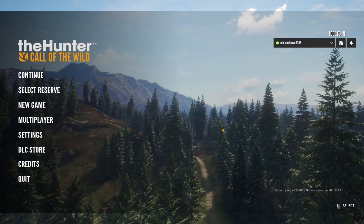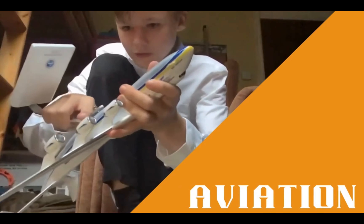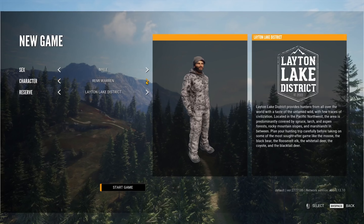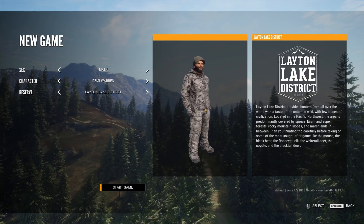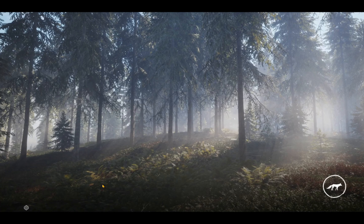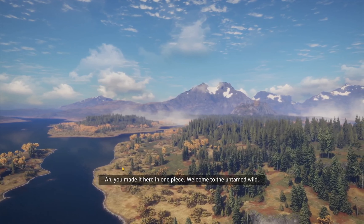Alright, we've got to create our character or choose our character - this seems to be the only one that is different. We'll go with what's already selected. And we are into the game. Welcome to the Untamed Wild.